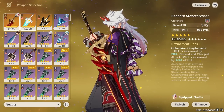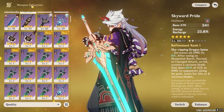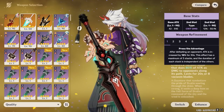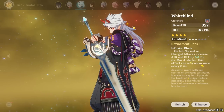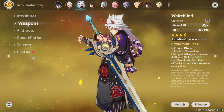Other notable weapons for Itto include Skyward Pride for its ER substat, allowing you to focus other rolls into offensive stats, along with its high base attack and decent passive. Blackcliff Slasher is also decent but requires spending Starglitter to obtain, and refining it becomes extremely expensive. Overall, Itto's weapon options are limited, but Whiteblind provides a reliable fallback for those without costlier alternatives.